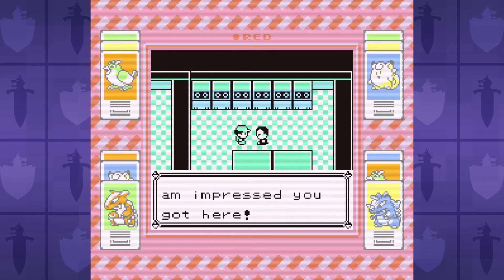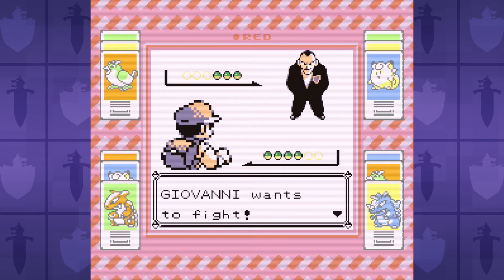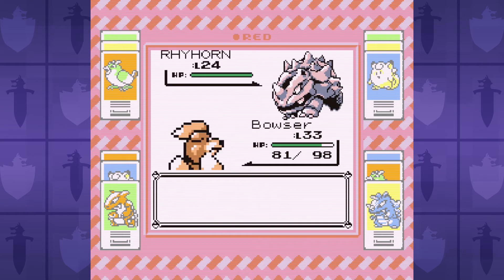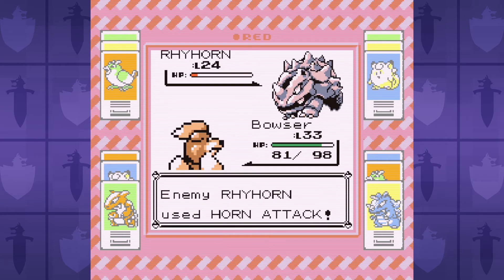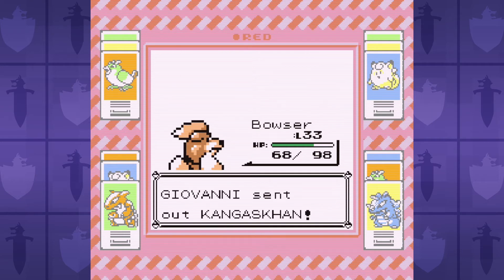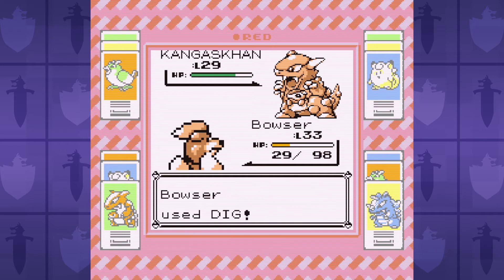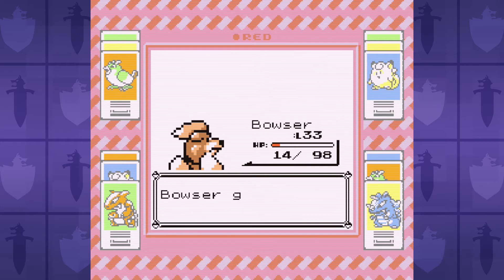After Erika, we head to the Rocket Game Corner to take on Giovanni. His Rock-type Pokemon take big damage from Dig, but Kangaskhan actually poses a problem. We get down to pretty low health and we're powering up its Rage, but right as Kangaskhan is about to knock us out, we snag a sneaky critical hit to win the battle. I would like to invoke Ash Ketchum Claws and say we take those.